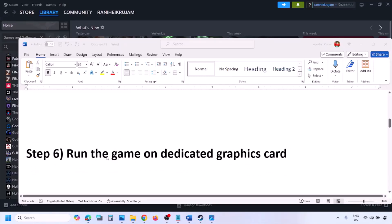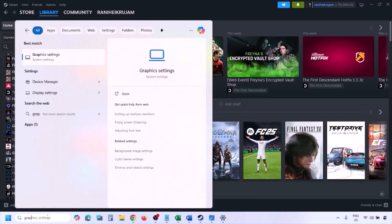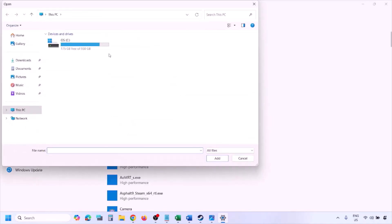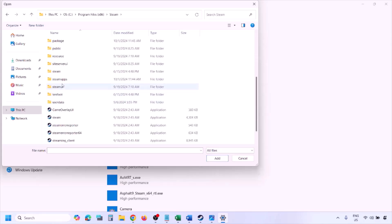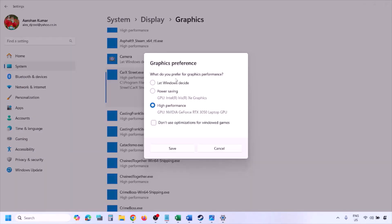The next step is to run the game on a dedicated graphics card. Type 'Graphics Settings' in the Windows search box, go to Graphics Settings, click Browse, and go to the game installation folder. Open the Steam folder, steamapps, common, then the game folder. Select all the exe files, click Add, then click on the game, select High Performance, and click Save. Then launch the game and check.